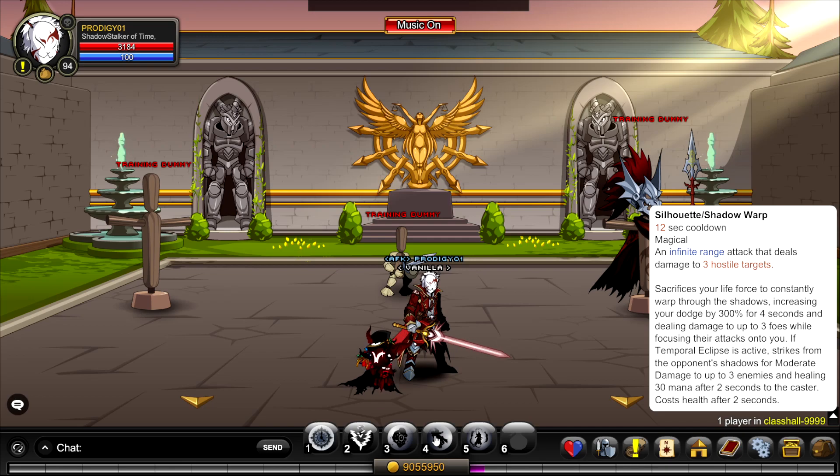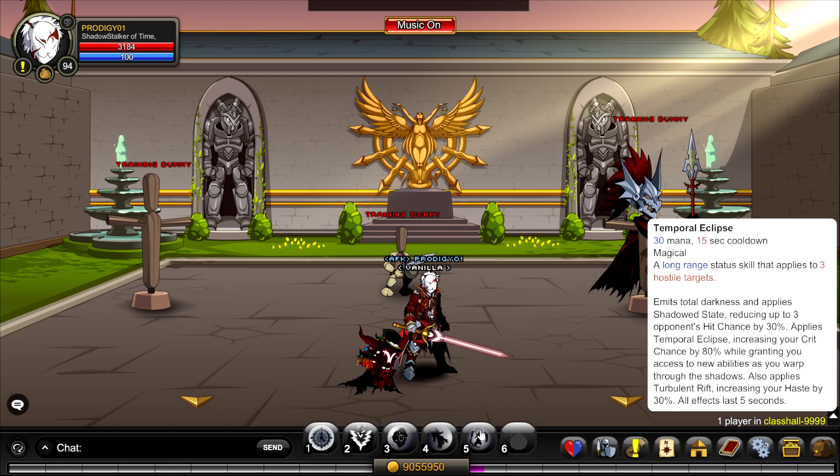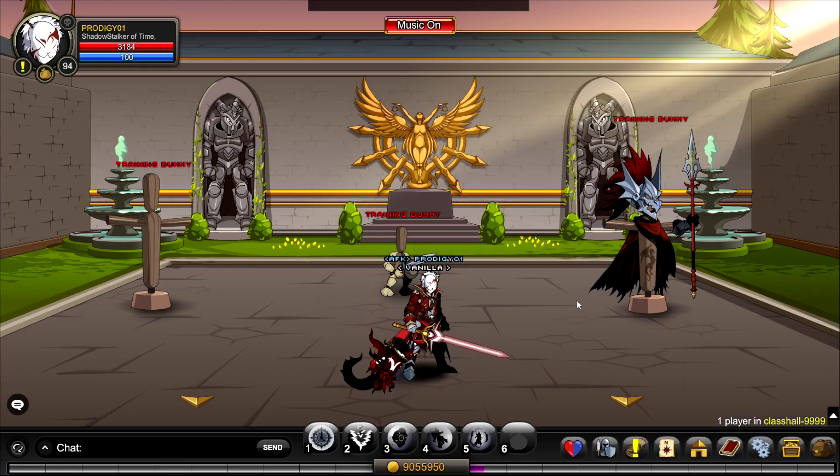As it says here, if you have Temporal Eclipse active you also gain back 30 mana, which is good because this class really struggles with mana. Skill 5, Temporal Eclipse, is where you get your big DoT nuke attacks. It reduces opponents' chances by up to 30%, increases your crit chance by 80% — which is amazing — and applies Turbulent Rift, increasing your haste by 30%. All these effects work great together.